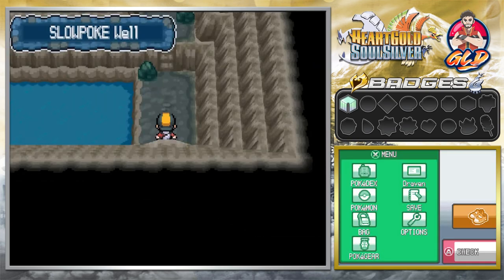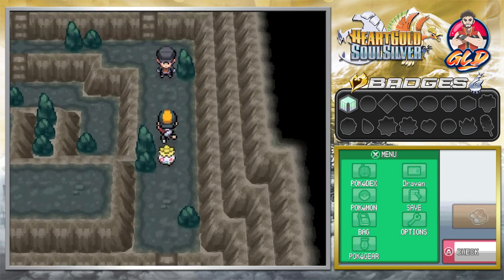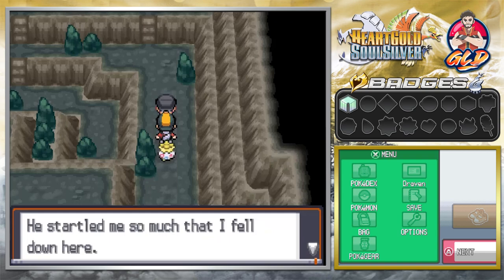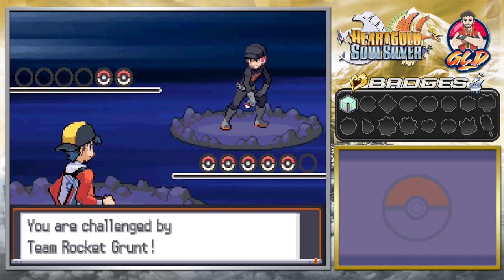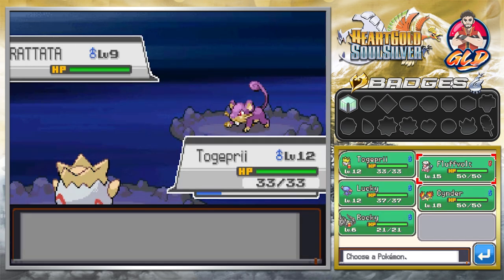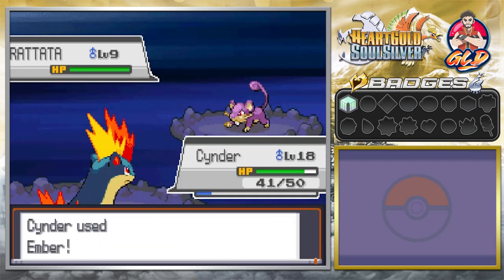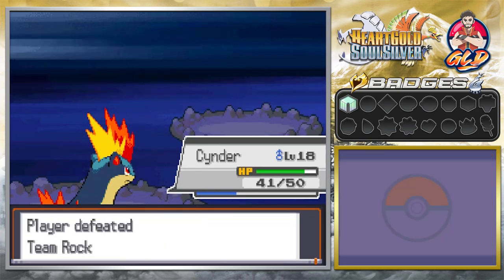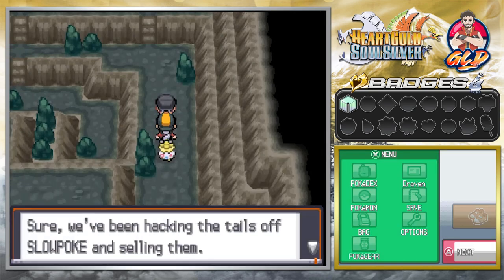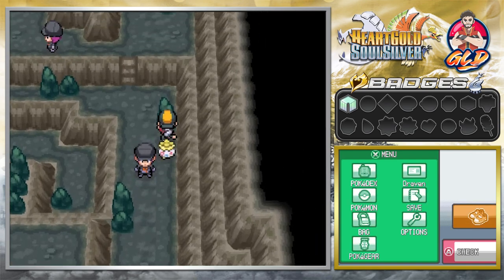Here we are in the Slowpoke Well — you will be finding some Pokemon in here but you're going to be finding Team Rocket as well. A grunt says: 'Some old coot yelled at me and I fell down here — how about I take it out on you?' So here we go taking on a Team Rocket grunt. I don't like the matchup because Rattata has always been a jerk. Let's go with Cinder — Ember Attack does the trick. He says: 'We've been hacking tails off Slowpoke and selling them. Team Rocket will do anything for money.'